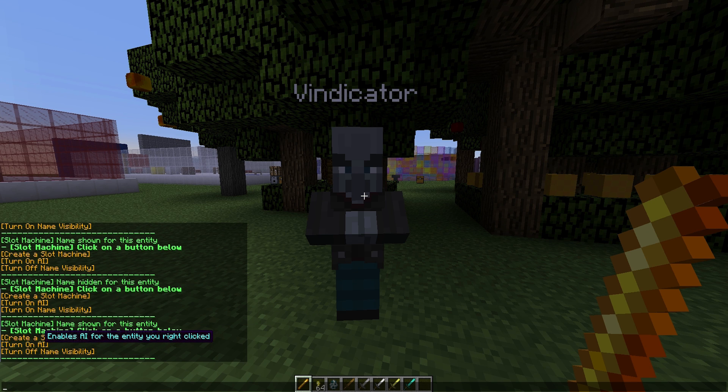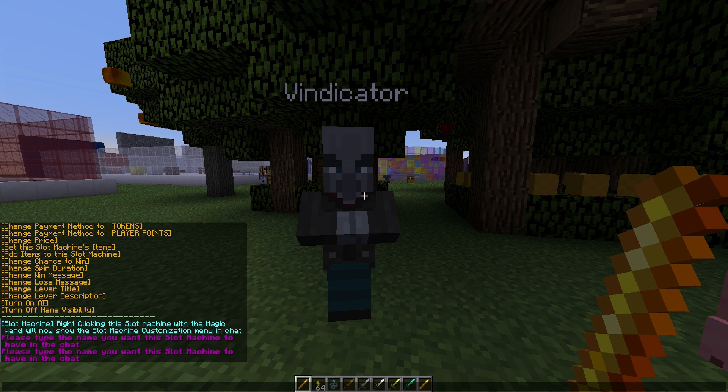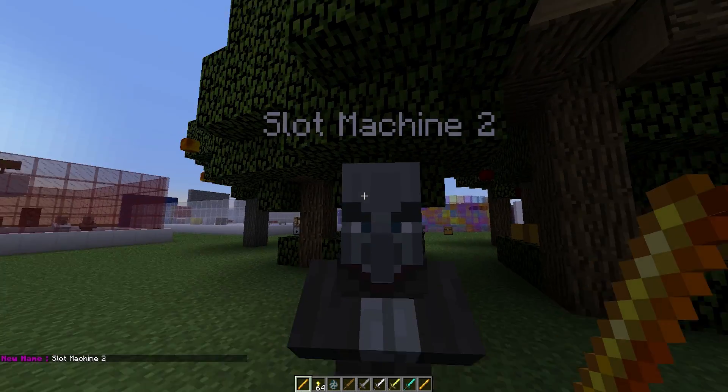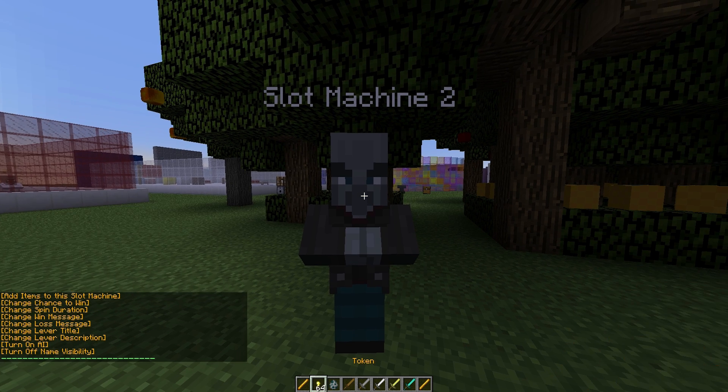You just click the piece in chat that you want to edit. We're going to click Create, and we have a lot of different things to edit. First, let's rename it — you can rename it to anything, so let's type the name in chat. We'll call it Slot Machine 2. Right-click again and we can go back to editing. You can change the visual — click that to go to slot machine visual or CSGO wheel.